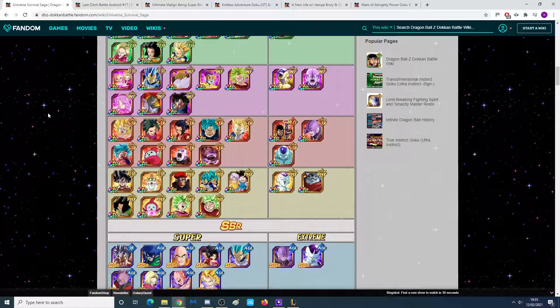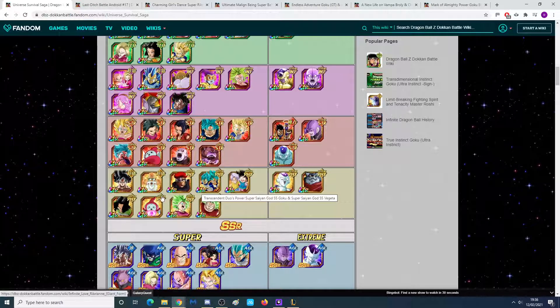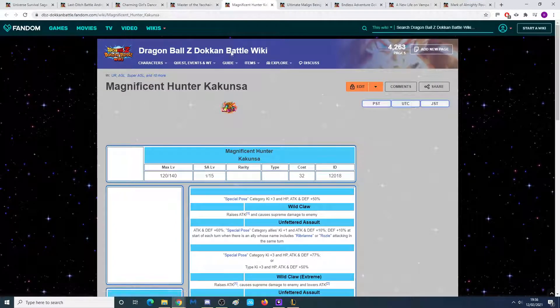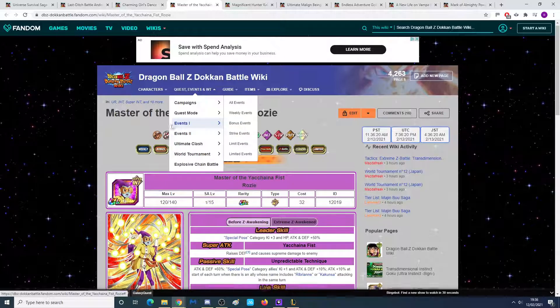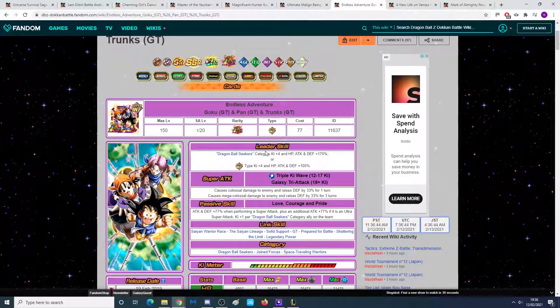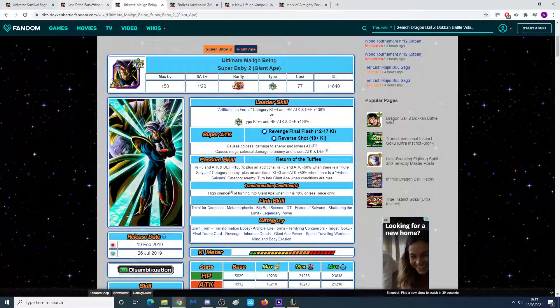The next one I really don't want to say, but it's the Ribrianne squad — Ribrianne and her two companions. I'm of course not a big fan of them, but honestly they could literally be the LR with a Universe 2 lead — a 170% lead for Peppaoni Gauss. Because Peppaoni Gauss does not have a proper lead over 130-120% right now. Remember we got a Dragon Ball Seekers lead at 170% HP, Attack, and Defense in year 4, so what's to say we can't get the same thing for Universe 2? Would I really run it myself? Probably not. But it is always a possibility.